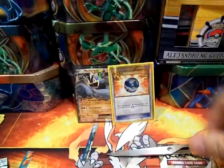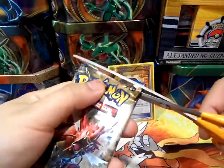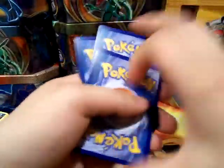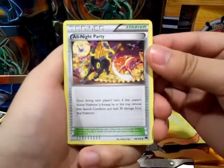So we got our last pack — last chance to pull a holo, ultra rare, or anything really. Maybe even a Secret. Two Secrets in this opening would be nice. Alright — wow, amazing. Got an All Night Party; that artwork looks pretty nice.